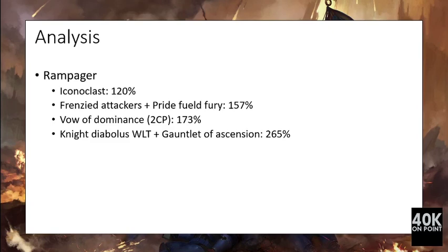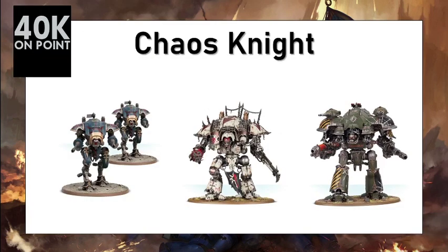Adding the Warlord Trait Knight Diabolus, which grants plus one attack, and the Gauntlet of Ascension relic brings the unit to 265%. The Gauntlet of Ascension is amazing — it allows re-rolls on hit and wound rolls, which is an extremely powerful weapon with a dramatic impact on the Rampager. If it closes with another Knight or any vehicle, it will wreck it apart, making this unit competitive.